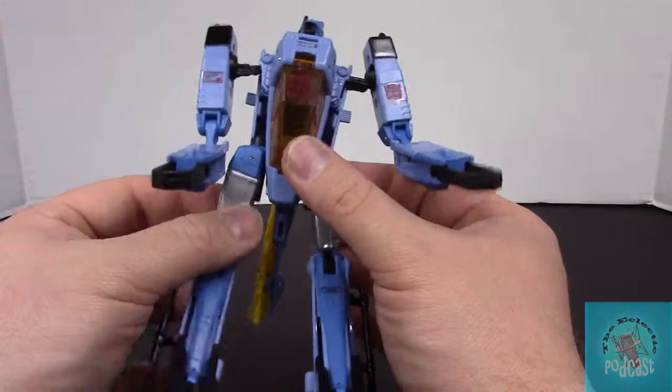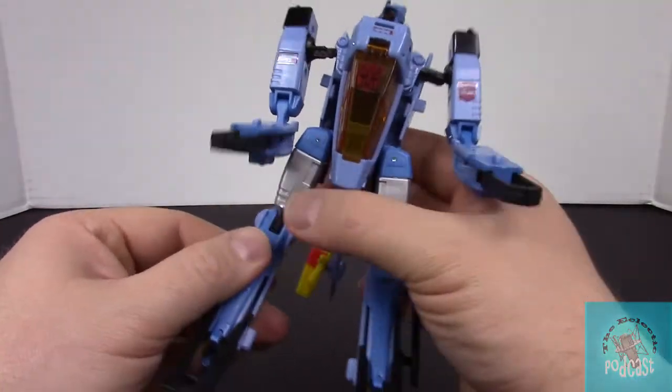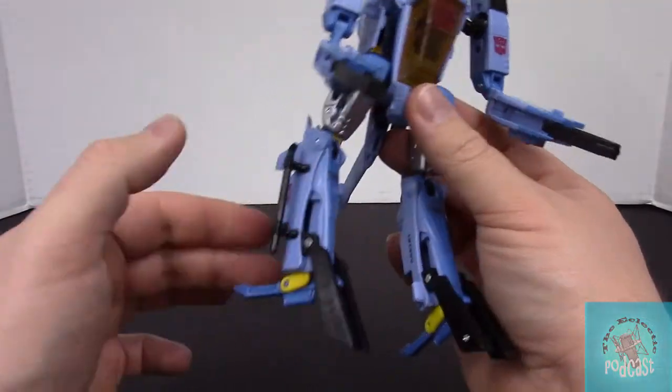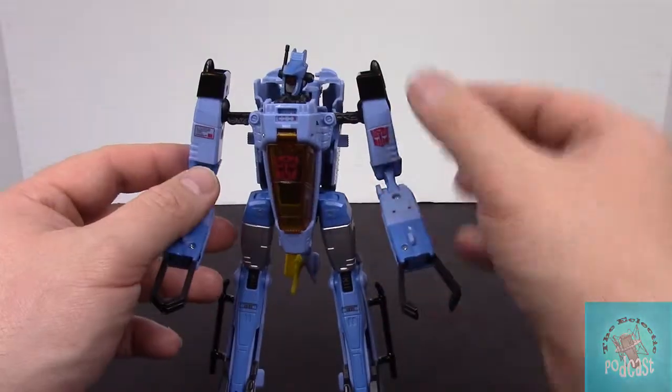Legs — you got a thigh swivel up the thigh. You got a nice bend at the knee. You could rotate these thighs all the way around and use this as the front of your foot so you get a regular knee, but that just looks weird. And then his skis are hitting each other if you do something like that.